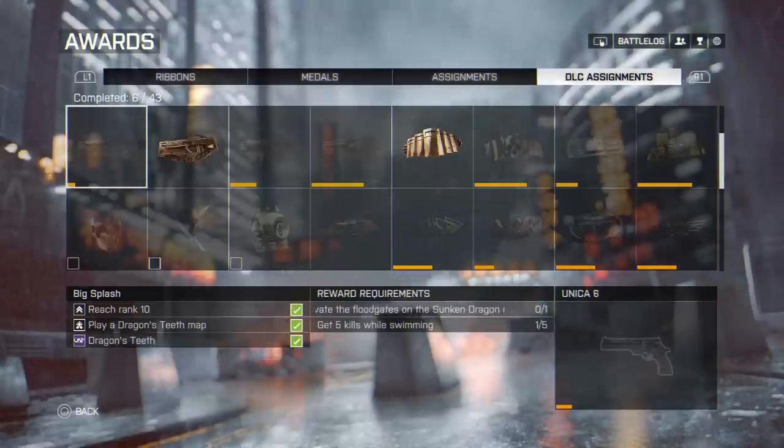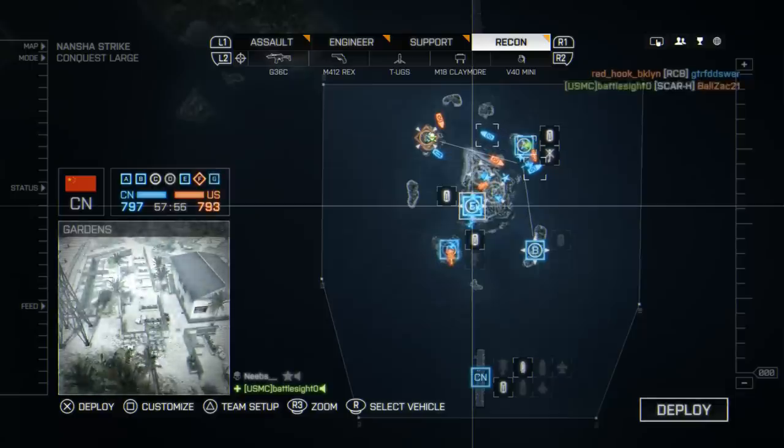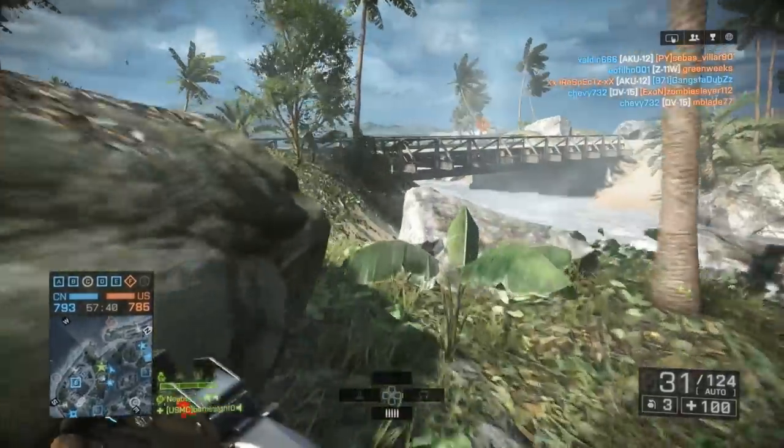To unlock the Unica, you gotta reach rank 10, play a Dragon's Teeth map, and activate the floodgates on Sunken Dragon. That seems pretty easy. But then get five kills while swimming — I don't know about that. Get five kills while swimming. You already have one, right? I actually had one yeah.